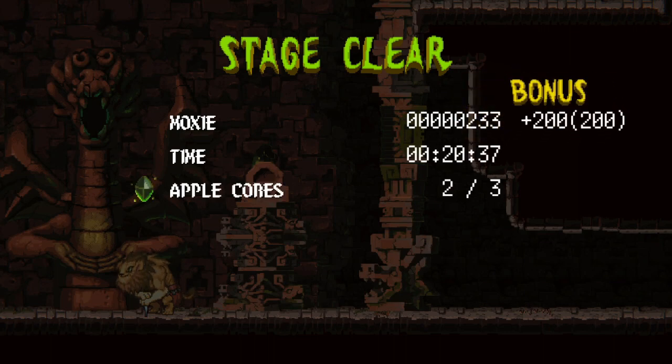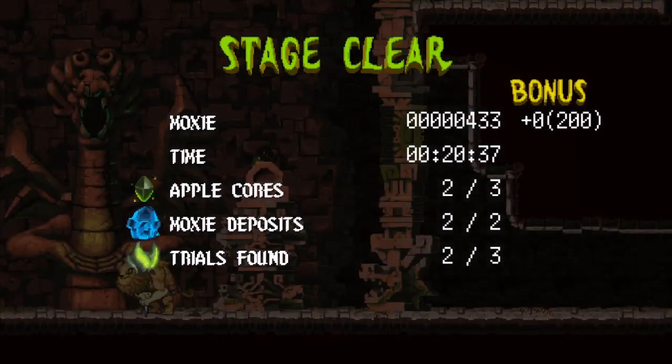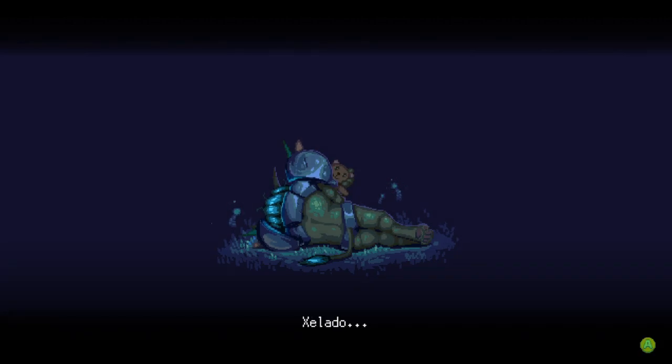This old cat is going to stay here a little bit longer before moving on to my next stop. You sure you'll be all right on your own, old man? Don't worry, I might be old but I can hold my own — see you around! We just cleared the stage, which is good. Got two Apple cores, two moxie deposits, and found two of the three trials — not too bad. But then: Zalado, it's time for you to awaken — our statue has been desecrated. Burning eyes in the dark — I think that's a universal sign for we're gonna have a bad time.